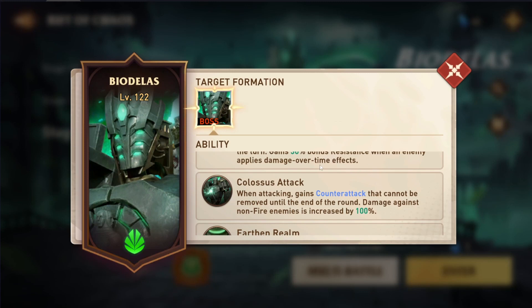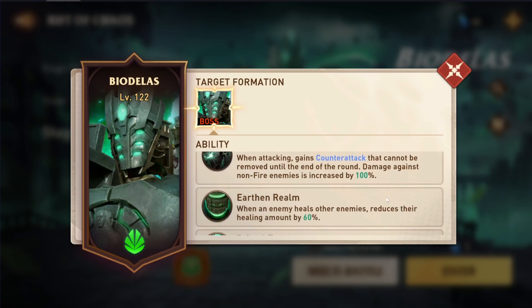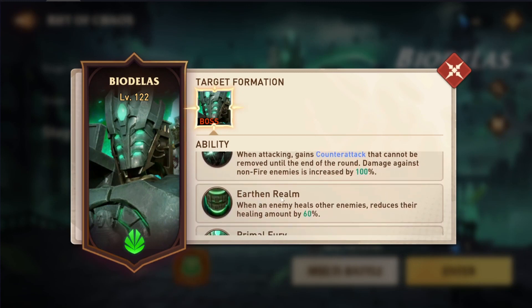He doesn't gain counterattack until he takes his turn, so if you're before the boss — which is why the speed requirement is so important — he doesn't have this up yet. But if you go after the boss, he will always counterattack you and it can't be removed, dealing 100% more damage if you're not a fire unit. If you hit the speed requirements, you can completely ignore the counterattack — it is 100% the best way to tackle this boss. If you go after the boss, less than 225 speed on Stage 12, he will counterattack and most likely one-shot your hero.